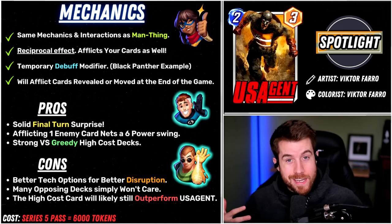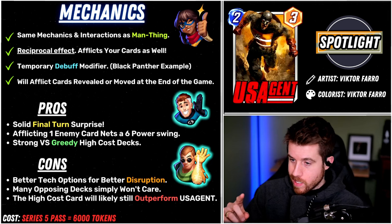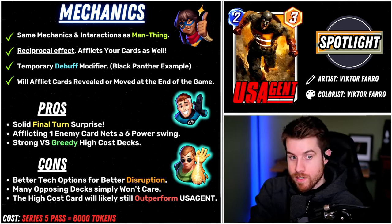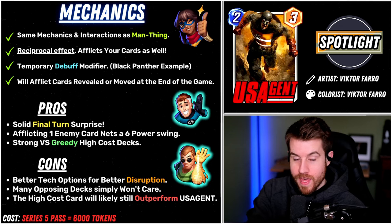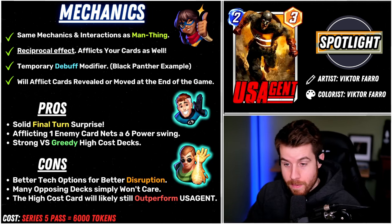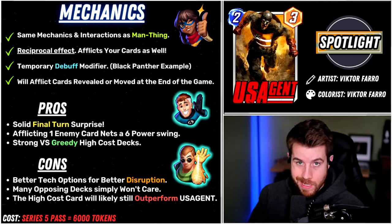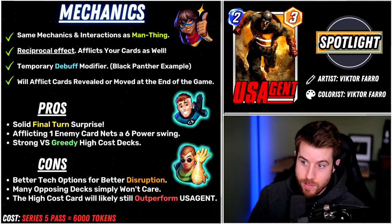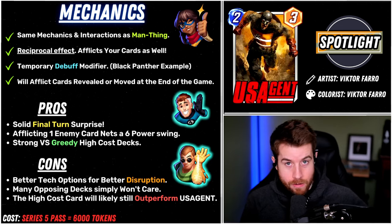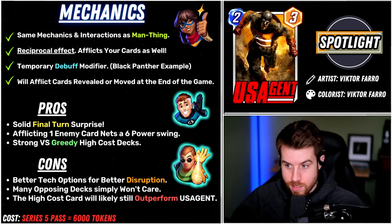For end-of-game mechanics, looking at Invisible Woman, Martyr, Captain Marvel, even Dracula — they will still be afflicted after their power has changed, moved, or been revealed. Ongoing effects still resolve at the end of the game. US Agent is going to cause trouble if Captain Marvel happens to move there — she stays at 5? No, she'll go down to 2 if she makes that choice.